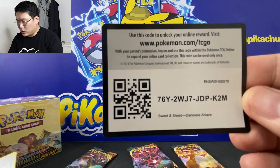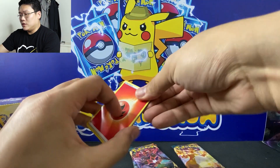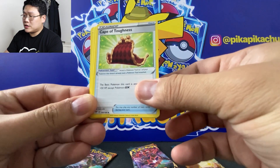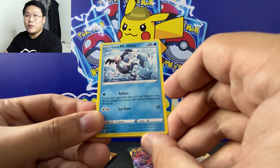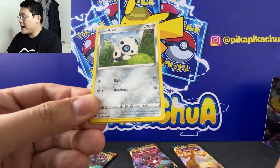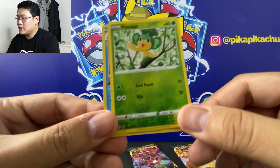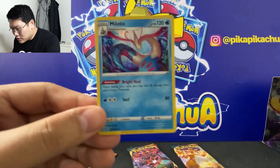Code card. Fire energy. We have Parasect, Spikemouth, Cape of Toughness, a Fletchling, Galarian Mr. Mime, Torchic, an Ariados, Rookidee, a Pansage reverse, and a Milotic holo rare — nice artwork.